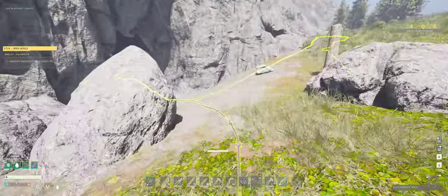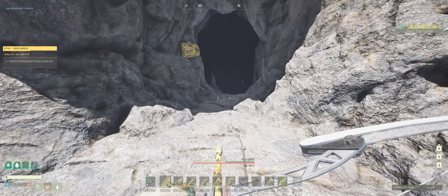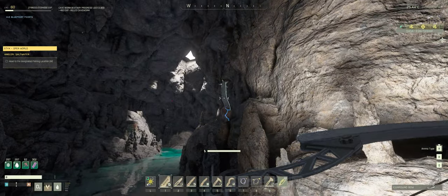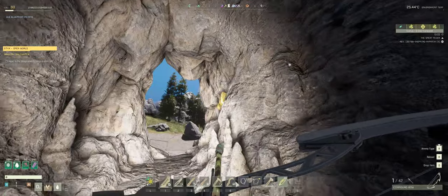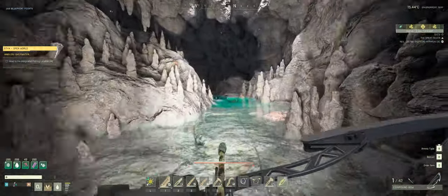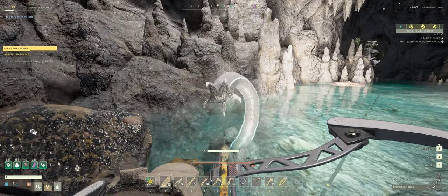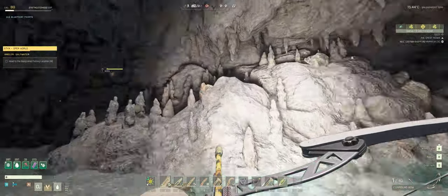There's my next cave. We'll get our bow out, we've got our antibiotic pill, we'll put our light on, and first of all we'll clear the cave worms. If you hit them dead center in the mouth they tend to die first time regardless of what bow you've got. Okay, there's a hive - but we'll kill the cave worms first. Looks like there's only one hive in this cave.